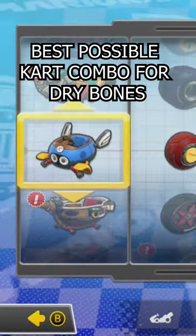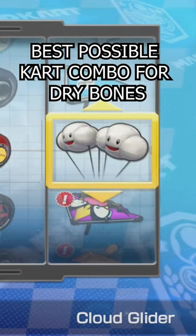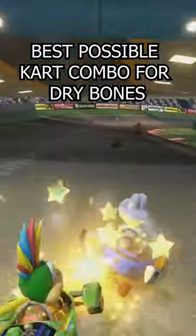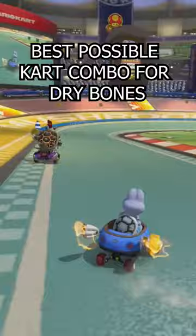Obviously, you want to pick Dry Bones, then you want to pick the Buddy Bud, the Roller Wheels, and the Cloud Glider. For any character that is considered the small or light build, this is the combination. This is it.